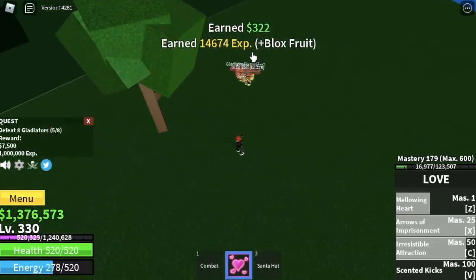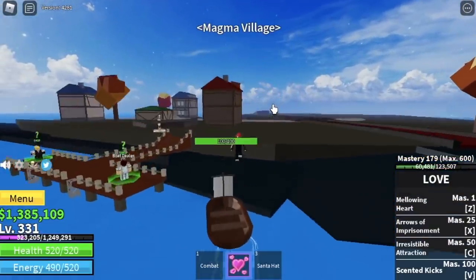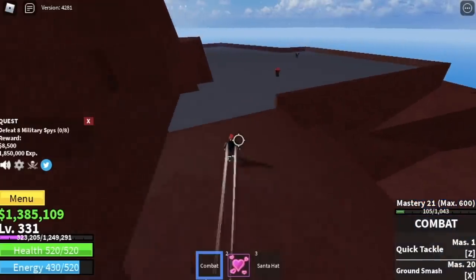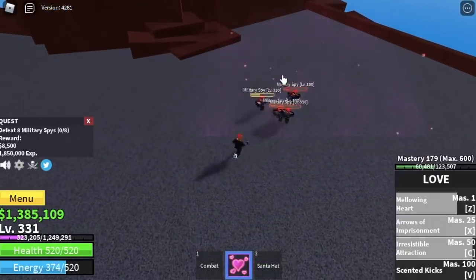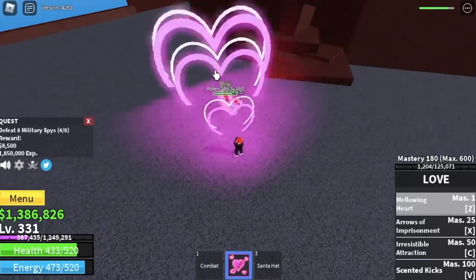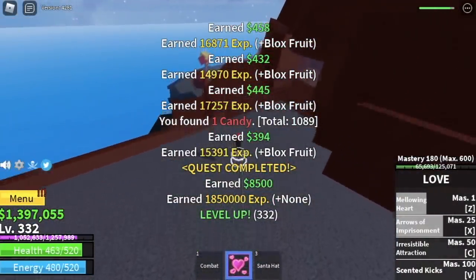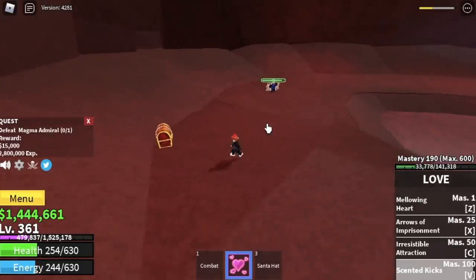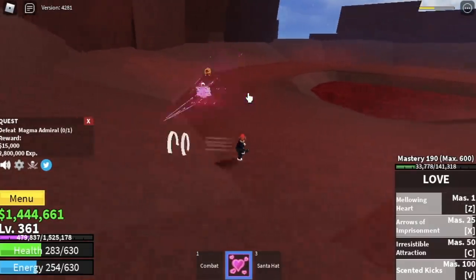We're going to skip one mob quest in the next island, the Magma Village, because they're so far away — you need to defeat 9 and they're so far away. We're going to start here with the Military Spies. The damage of the Spies is kind of high, but you can burst them — 2 or 3 skills is enough, so leveling up here will be fast. The goal here is to reach level 350. After you reach that level, you can start defeating the mini boss, the Magma Admiral, until you reach level 425.